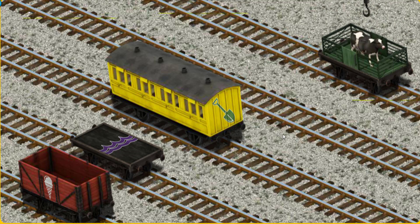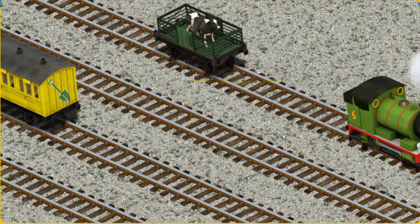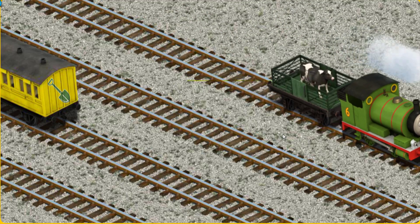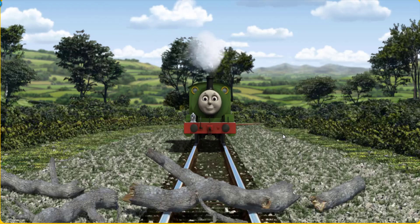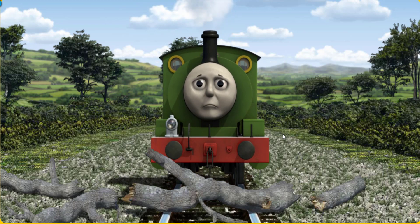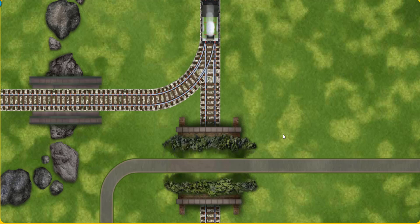Hold on. There you go. Huffing and puffing, Percy set out for Farmer McCall's farm. Suddenly, the tracks were blocked. Percy had to stop. He would have to go another way. Help Percy find the track that goes under the road.